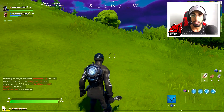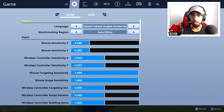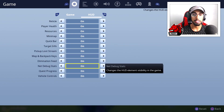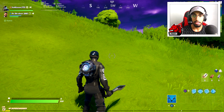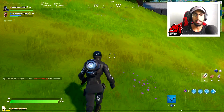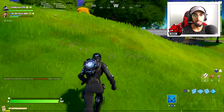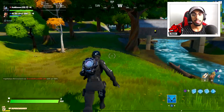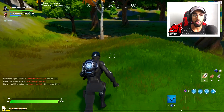Specifically in Fortnite, if you go under settings and click R2 — or RT if you're on Xbox — then go down to net debug settings, turn it on, and press triangle to apply, you'll be able to see your ping and packet loss in the top left of your screen. If your ping and packet loss fluctuate a lot — over 50 or over 100 — that usually means there is a problem with your internet connection.